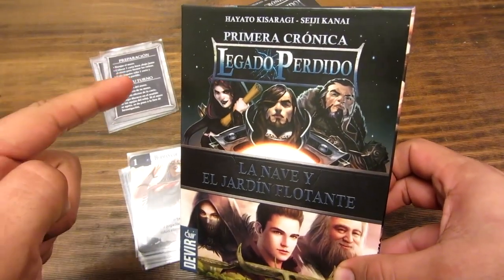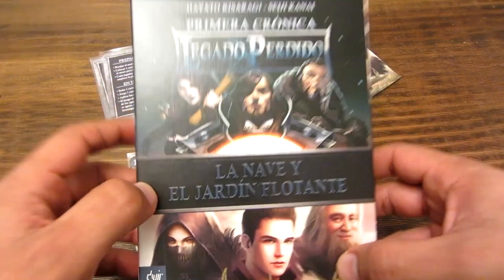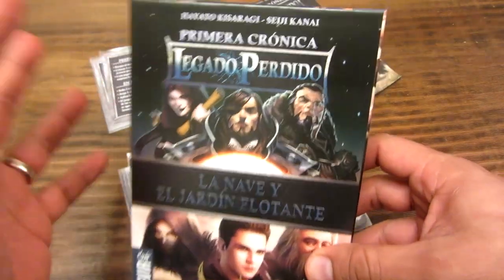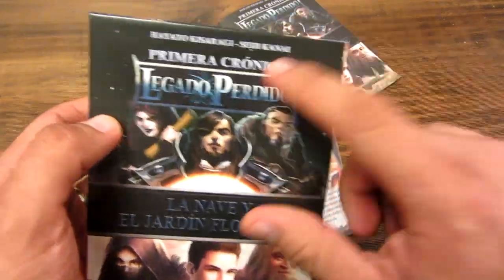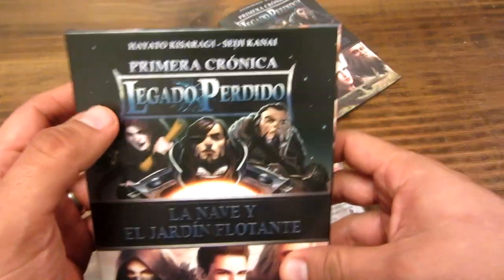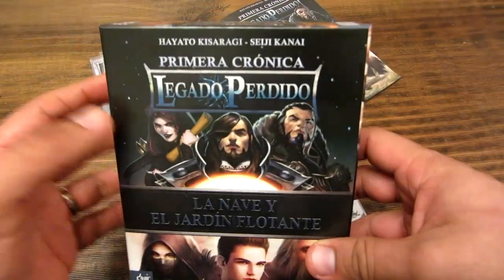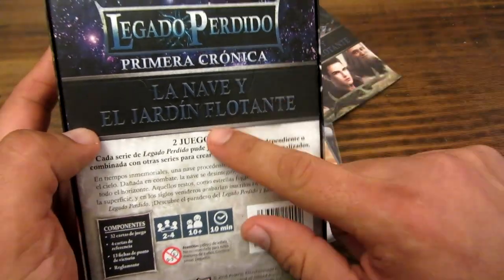Vamos a empezar con los componentes del legado perdido. Esta es una caja con dos juegos: La Nave y El Jardín Flotante. El juego está compuesto por tres cajas, que son tres crónicas. Esta es la primera crónica y hay dos crónicas más. El juego, como les dije, es la misma mecánica similar a la de Love Letter, y es por los mismos creadores. Aquí hay dos juegos en uno.